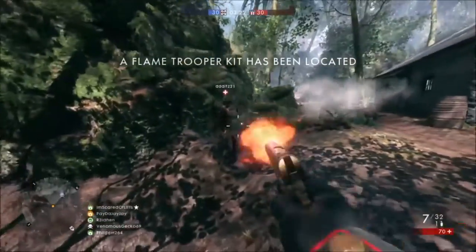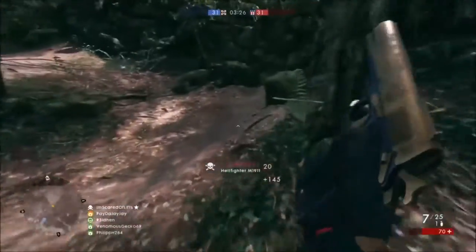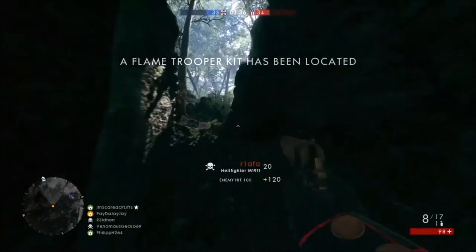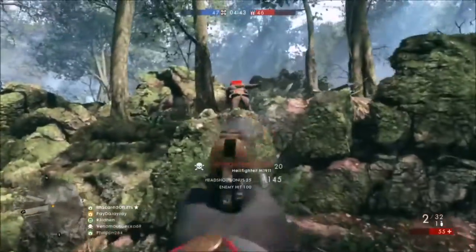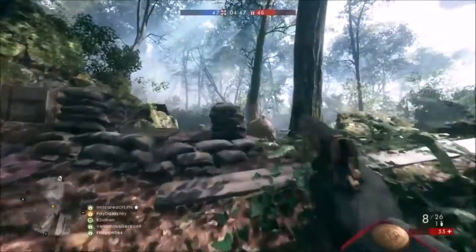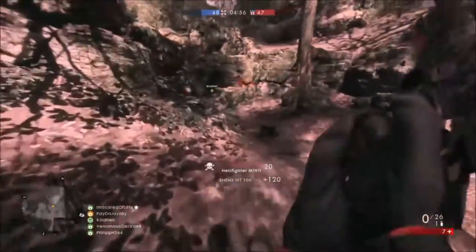Last but not least, it's time for the best pistol in Battlefield 1. It's got to go to the M1911, simply because it's just good at everything, and plus all classes have access to it. It's dealing a max damage of 35 and has a fire rate of 299 rounds a minute, though it is a semi-auto pistol so don't expect it to go that fast. It has a very speedy reload of 1.1 seconds with its 8 round magazine.